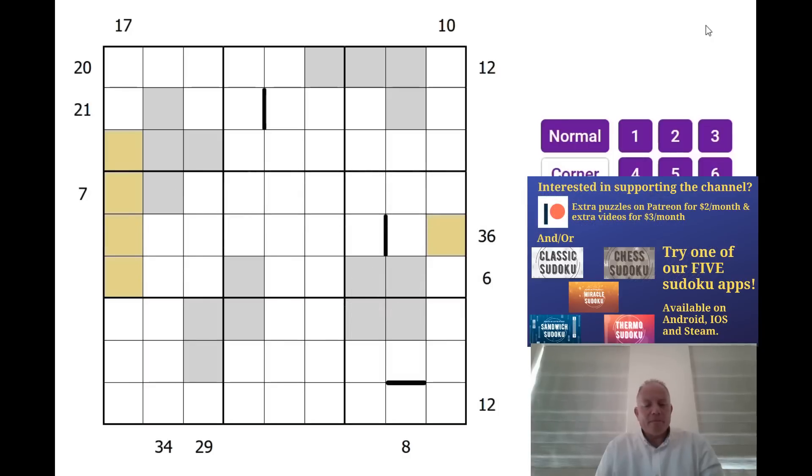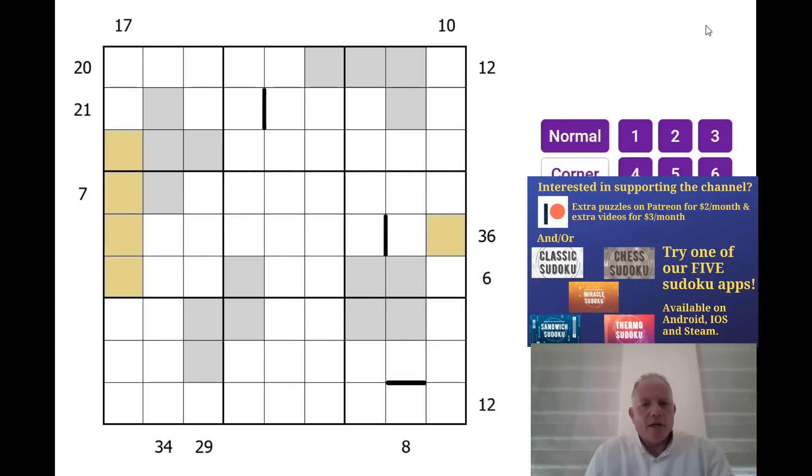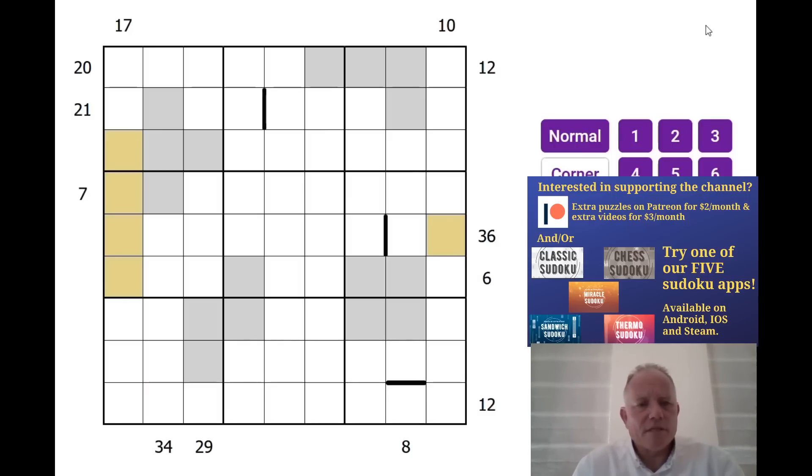Hello and welcome back to Cracking the Cryptic for our second video today. This is a very interesting looking one — Simon's already done a recommendation from the Discord server today and I'm doing another. This one is an odd pentomino puzzle by Dying Fletchman. It's a slightly complicated rule set, so do check the description field below the video if you want to clarify it, but I'm going to canter through the rules now.